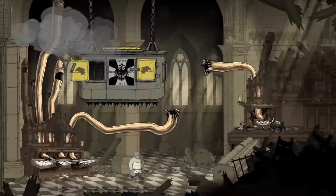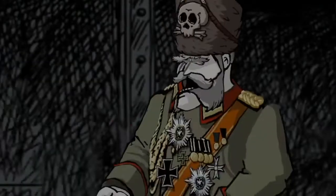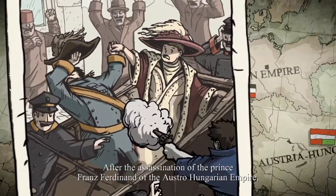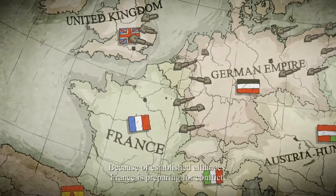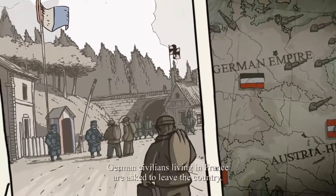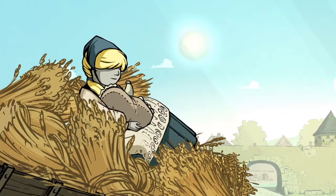The game begins with a brief cutscene about the outbreak of the war, and it's a quick overview, to say the least. It's only about 30 seconds. August 1st, 1914: after the assassination of Archduke Franz Ferdinand of the Austro-Hungarian Empire, the German Empire declares war on Russia. Because of established alliances, France is preparing for conflict. A few hours after the announcement of general mobilization, German civilians living in France are asked to leave the country. This was the outbreak of a massive conflict, and the game spends almost no time explaining it.